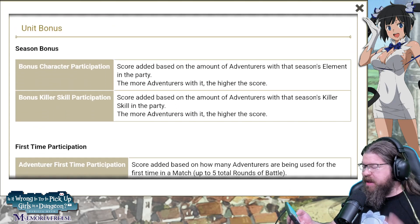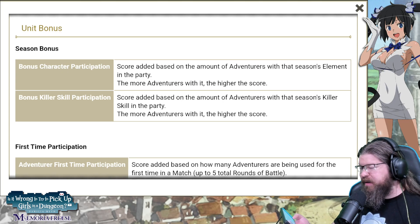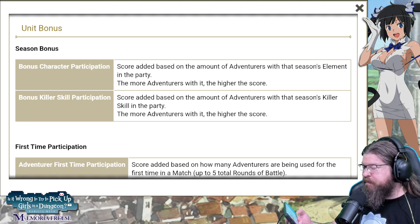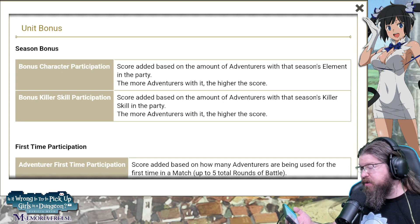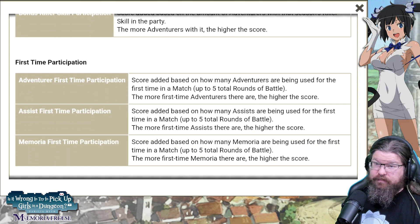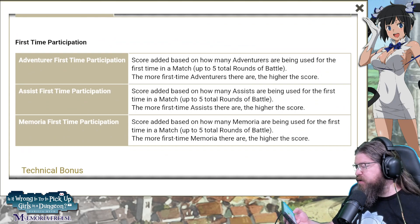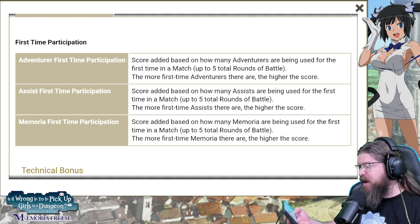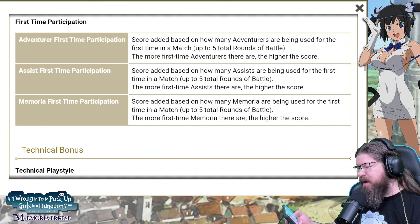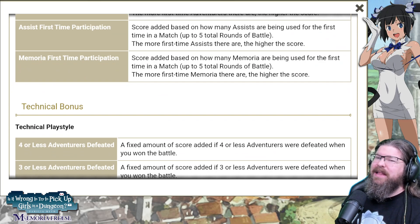For unit bonuses, there are character-specific bonuses: score is added based on how many adventurers with that season's elemental bonus are in your party. There's also a bonus killer — score added based on adventurers using the season's killer skill. First-time participant score is added based on how many adventurers are being used for the first time in a match, and bonuses apply to assists and memoria being used. I've already seen a lot of teams not using memoria, and that is a problem.